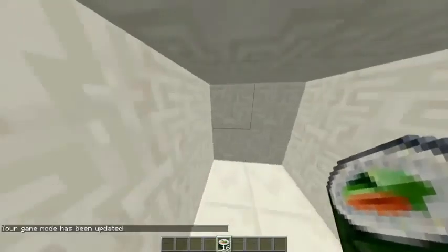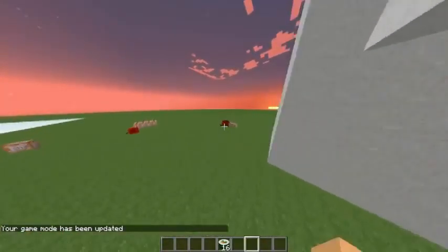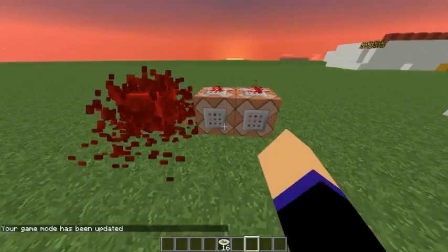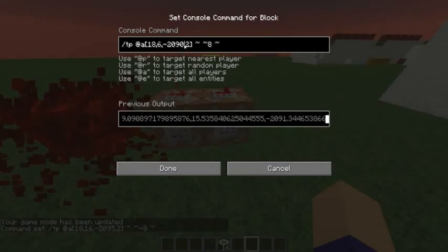So if you don't already know how that works — there's a super fast clock teleporting the player near these coordinates 8 blocks downwards, and this command block teleports the player near these coordinates 8 blocks upwards.